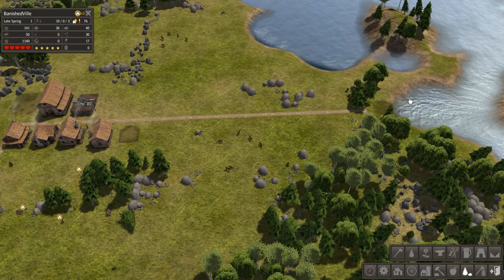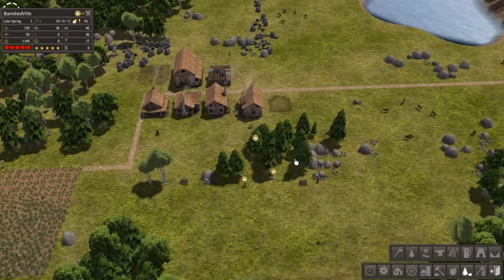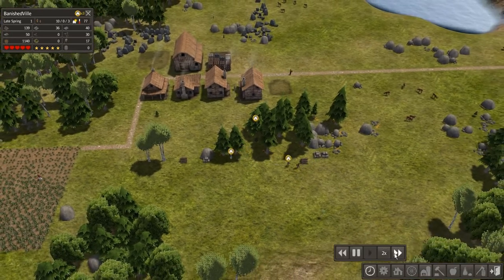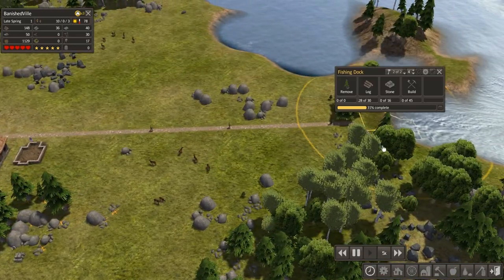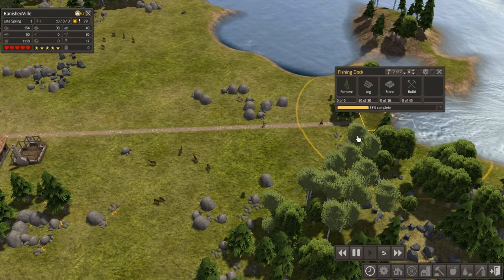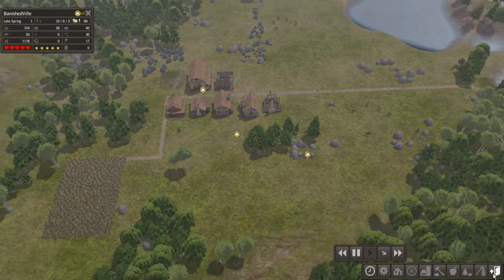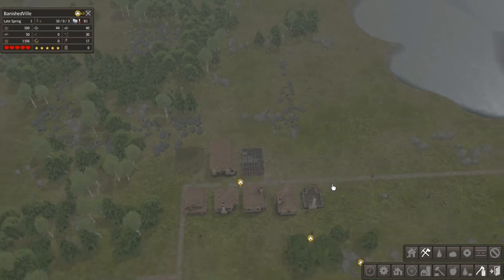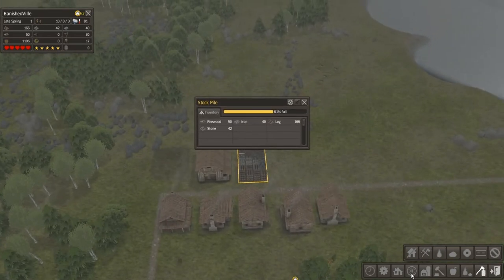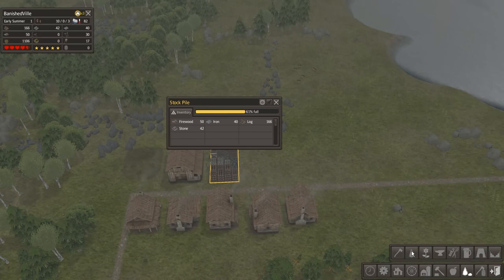We need the fishing dock to be done — we've got food and we're going to have more, but it'd be nice to get them moving faster. We'll speed this up to times five. Now that house is getting built and they're finally starting to build the fishing dock — putting stone and logs in there. I also want to remove all the stone and iron right here, so we're going to have a lot of iron. Let me slow it back down — I'm always nervous something bad is going to happen too fast.